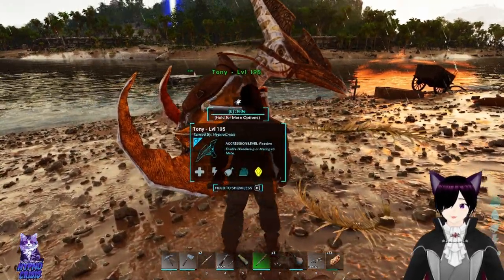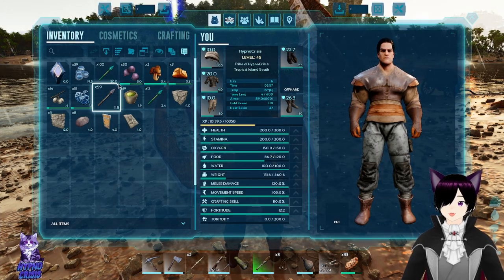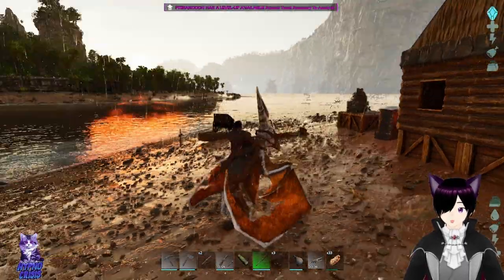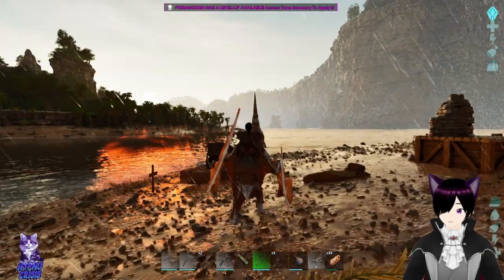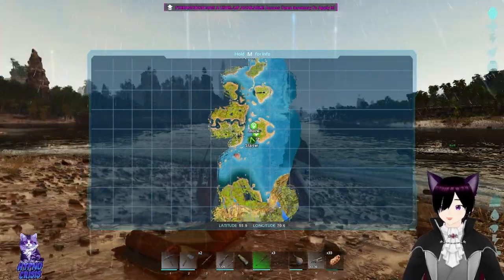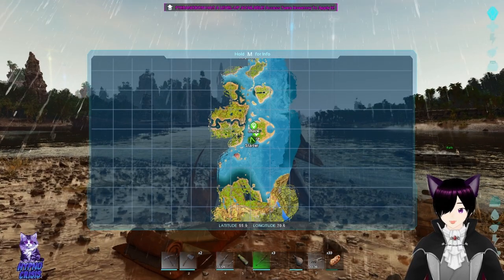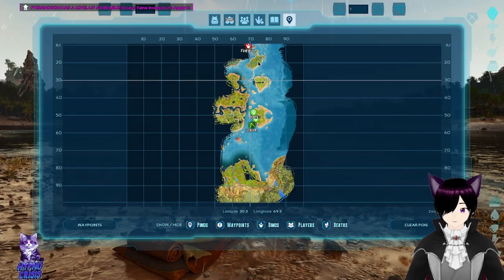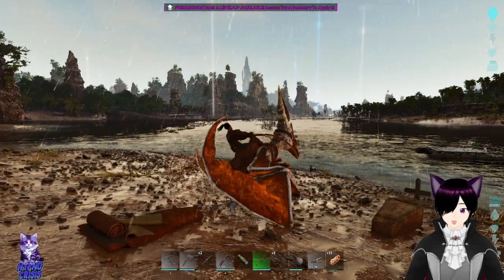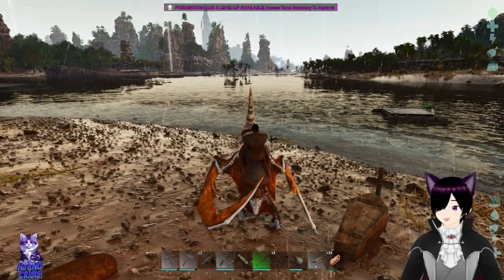I already have the trap in my inventory, as you can see, and some tranq darts and narcotics. So yeah, I'm gonna go check if we can trap one and bring it home. Once we're ready we can just saddle it up. We're gonna go up here — there should be argies up here or down here. Because it's raining and it's loud, I'll bring y'all back when we reach the area.